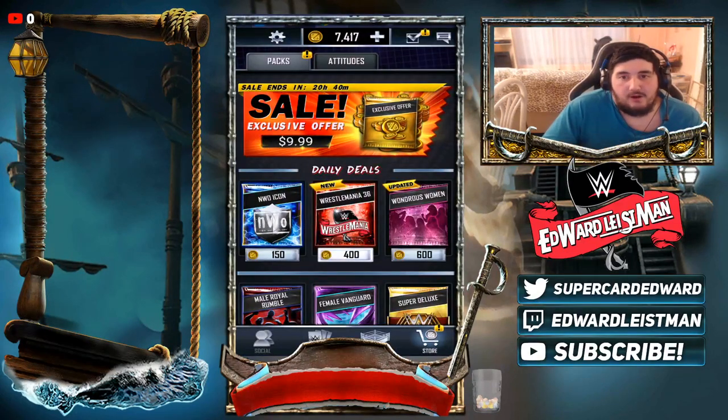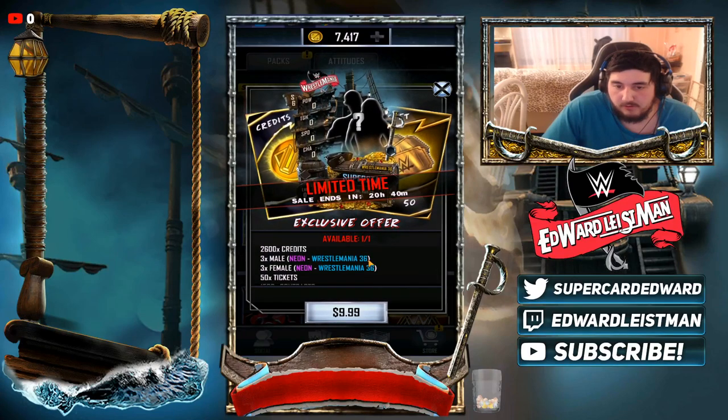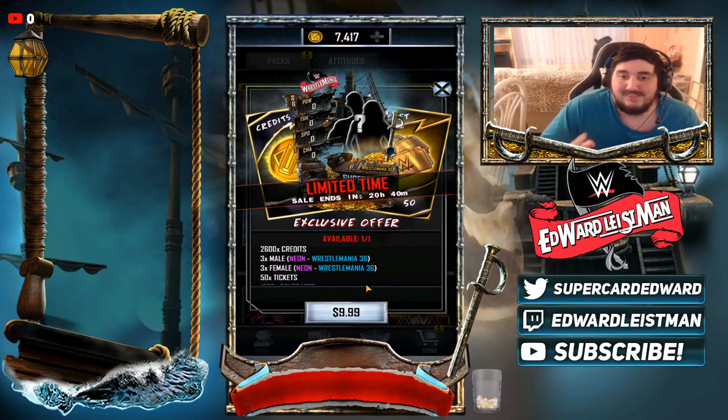Before I end the video, a community public warning: this pack is currently broken. It's a good pack and a good offer, but unfortunately it's broken — it gives you the same offer from back when it was the cupid arrows Valentine's Day ten-dollar offer instead of the current one. Do not buy this until SuperCard fixes it. The current broken offer is only one chance and no one has gotten a WrestleMania from it. The fixed offer gives you six chances at a WrestleMania. If you just want the credits for ten dollars it's not bad, but I hope everyone gets their refunds.